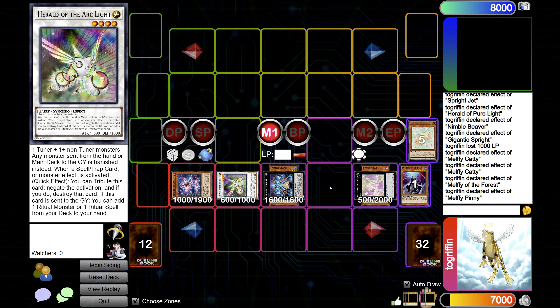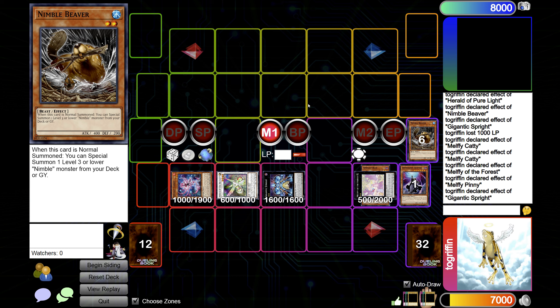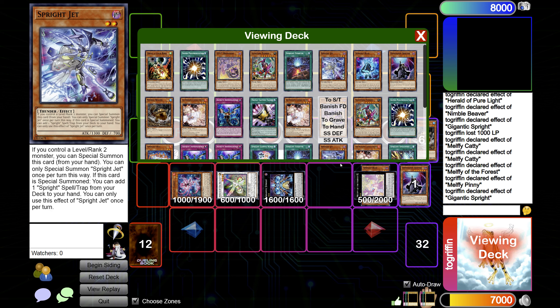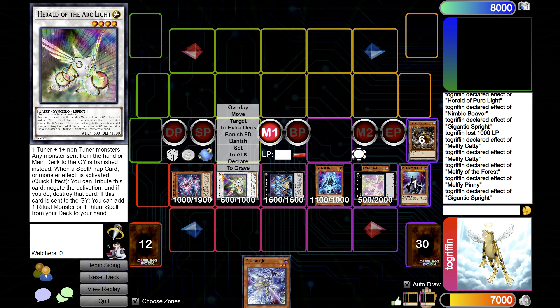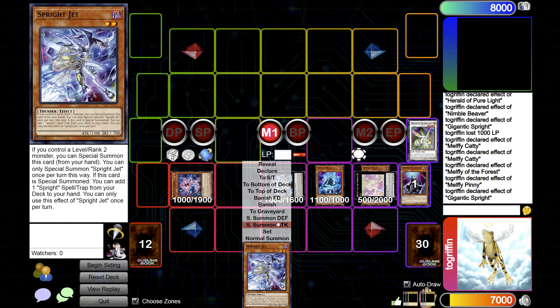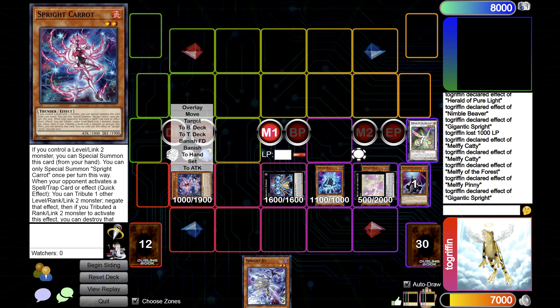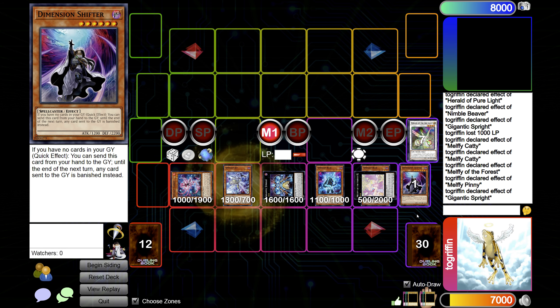Assuming they pass because they're under Shift and can't do much, you can go draw phase, standby, Main Phase on your turn after drawing a card. You just go with the standard Gigantic Sprite line with the Blue into Jet. If they Droll you here — actually they can't even Droll you because you have Herald up still, assuming you haven't used it yet. If you have, maybe you should have Charmer instead. But yeah, Jet just grabs Gamma Burst.